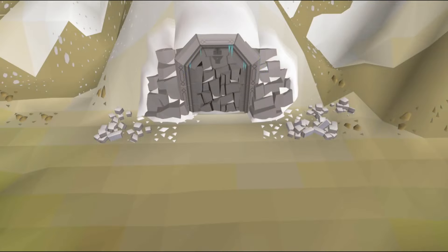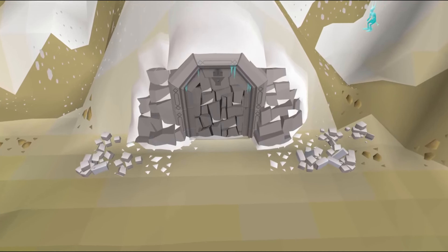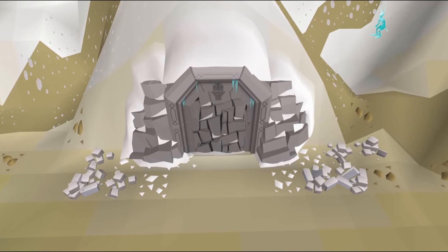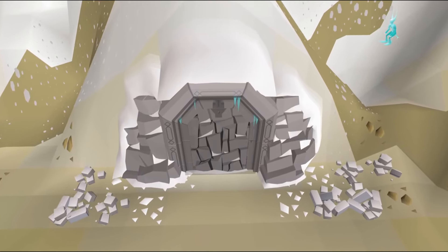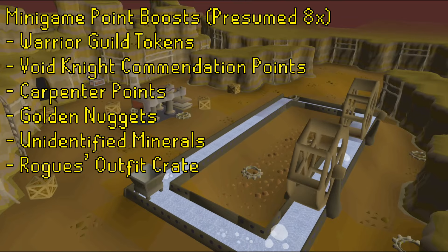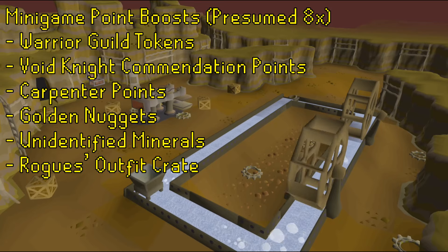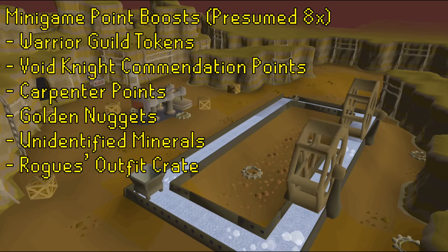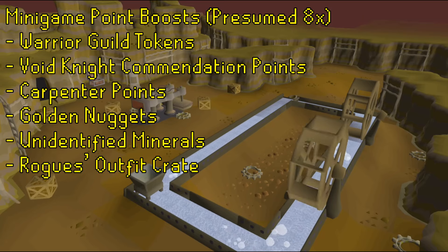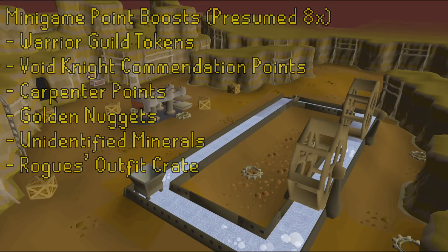All four of the Soul Reaper Axe pieces have been confirmed to drop from any of the Desert Treasure 2 bosses, and will not drop duplicates until the four pieces have all been received. For boosted activities, the Warrior Guild Tokens at the Warriors Guild, the Void Knight Commendation Points from Pest Control, Carpenter Points from Mahogany Homes, Golden Nuggets at the Motherlode Mine, Unidentified Minerals at the Mining Guild, and pieces of the Rogue's Outfit will all be boosted in Asgarnia, up to 8 times the usual rate.